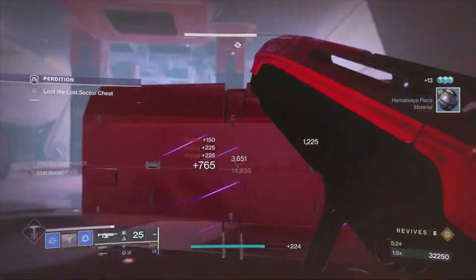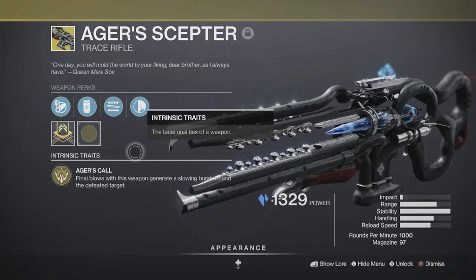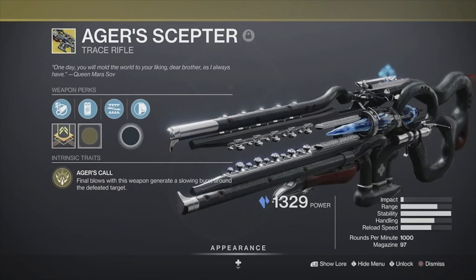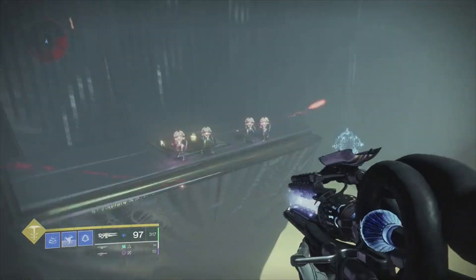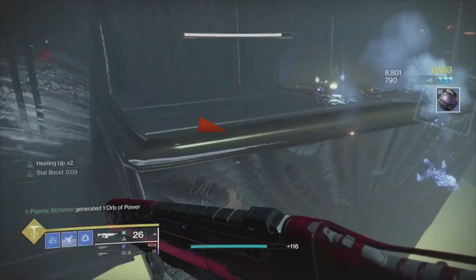Let's inspect the gun's perks. Its intrinsic perk is Aegis Cool — killing a target with the gun does an area of effect pulse that freezes combatants in PvE, and the area of effect is quite big. This makes the gun an excellent add control weapon where there are lots of combatants.